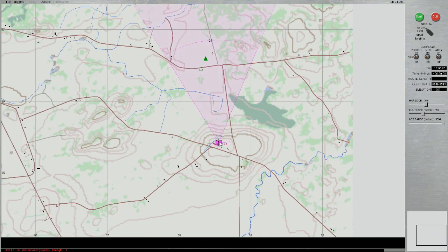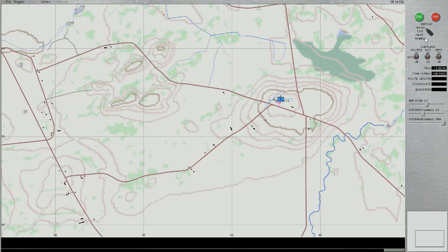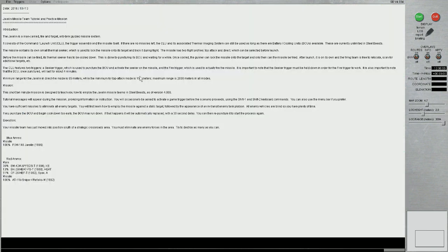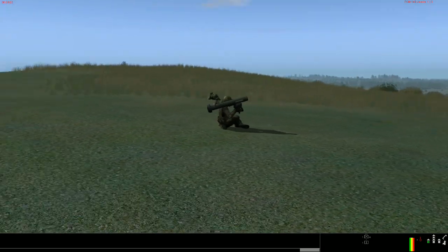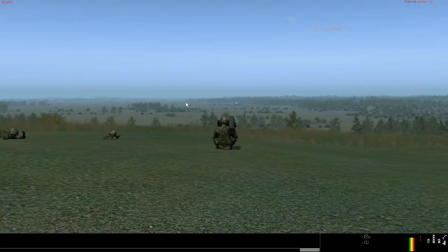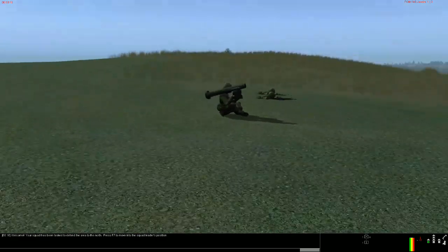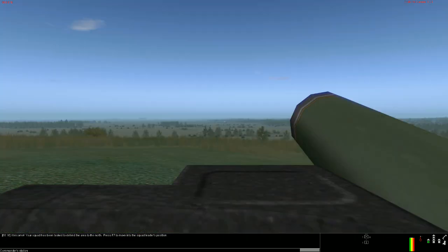Here we are — we have our Javelin team on top of this hillside, observing this crossroads which is going to be our main objective. We're basically going to go through our tutorial scenario. The fantastic thing about this scenario, which is completely downloadable off SteelBeasts.com, is everything is done for you. The lesson is completely narrated as you go, the triggers are all set in place. So once you start it's just going to guide us through exactly what we have to do. Here is our beautiful Javelin missile team crawling into position, observing the crossroads to the front.